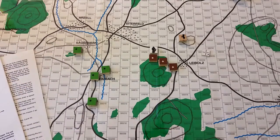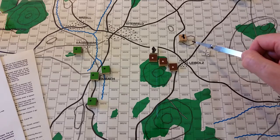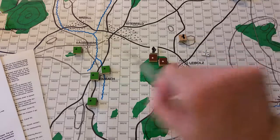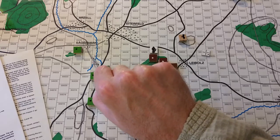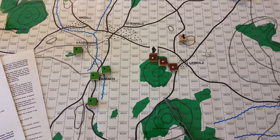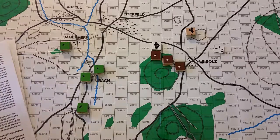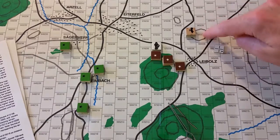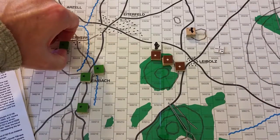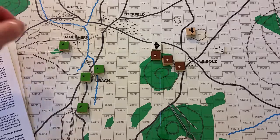The U.S. side wants to drop some artillery on the vehicles up here on this small rise. My question is: can the tank platoon there see them, given primarily this small urban area here? The SA-9 section on the rise is at one elevation above ground level, while the M1 is at ground level.